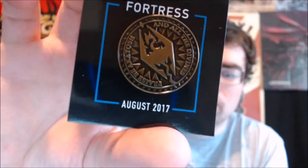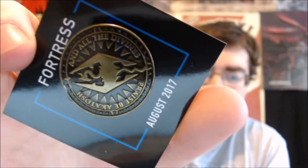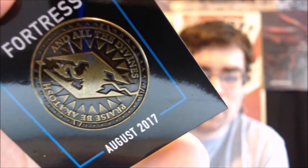We got this month's Fortress pin — get it nice and close. This is also from Dragon Age Inquisition. In order to read it, it goes: 'Praise be Akash and all the divines.' Yeah, that's pretty cool.